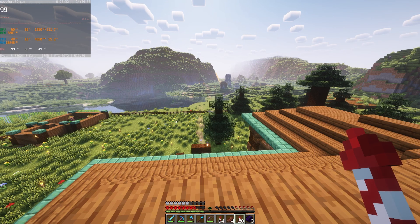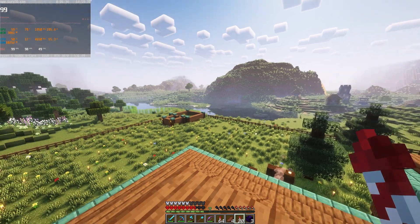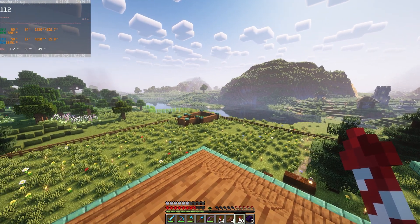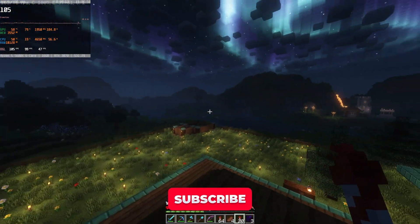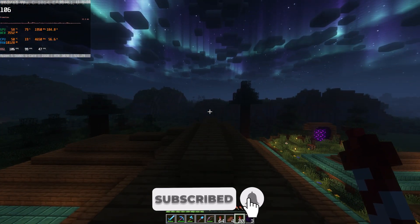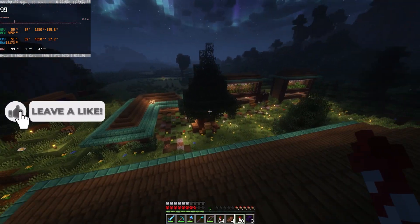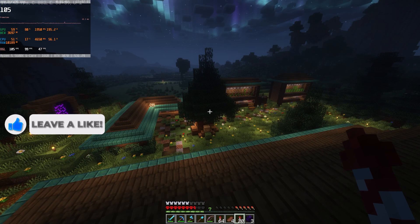In this video we're going to take a look at some of the best performing shaders in Minecraft 1.19.4. These shaders should be able to run on pretty much any computer, as long as you can run Minecraft in the first place. I'm also using Optifine to use all of these shaders. In some cases you can get better performance using Iris, but the anti-aliasing looks a little bit worse and you don't have zoom.